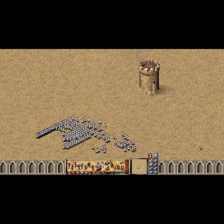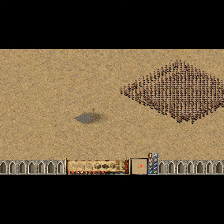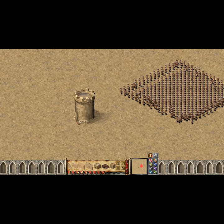How to overcrowd a tower? Step 1: Place down a tower, some stairs, and one wall at the front.